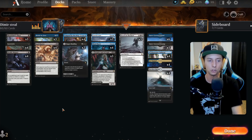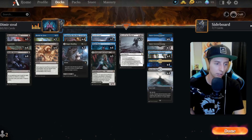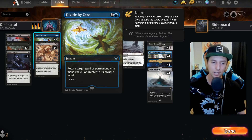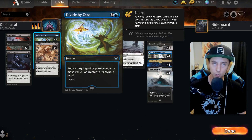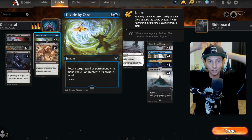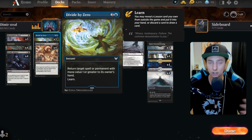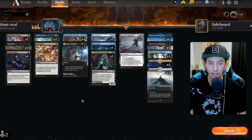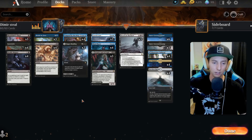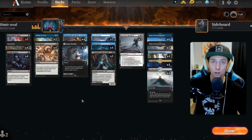I like the deck a lot, it's very fun. Divide by Zero didn't really seem to come into play enough to stand out — it's the only card I might cut but maybe I didn't get enough play sampling with it. If you guys have an idea of another card that may fit that slot, I'd love to hear it in the comments. I'd love any thoughts on the deck — how to make it better, things you think I should cut. I'll have the deck link in the description below on AetherHub — get the copy imported into Arena.